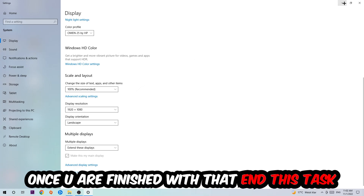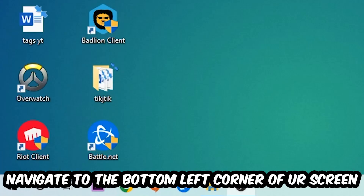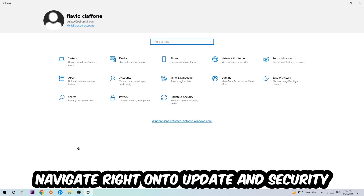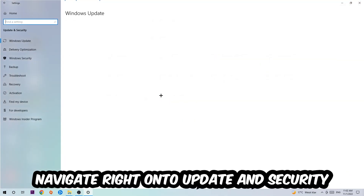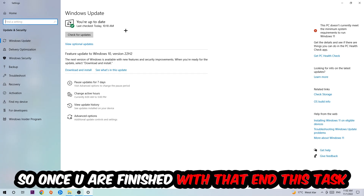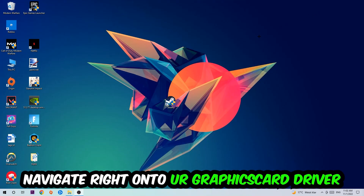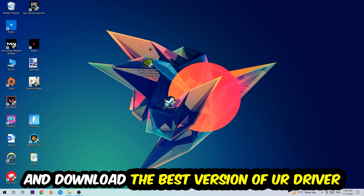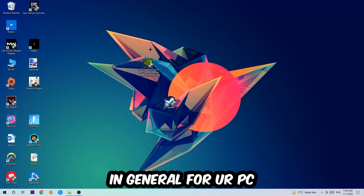Once you're done with that, navigate to the bottom-left corner, click the Windows symbol, open Settings, go to Update and Security, and click Check for Updates. After that, navigate to your graphics card driver application or use your browser to download the latest version of your driver, just to ensure the best possible performance for your PC.